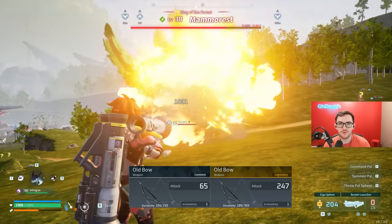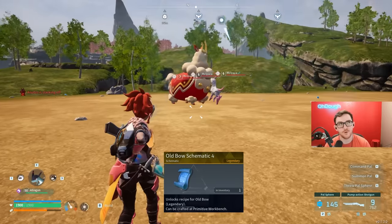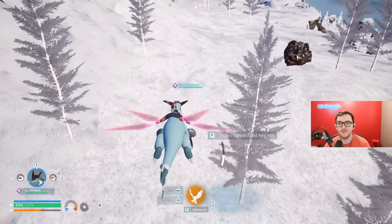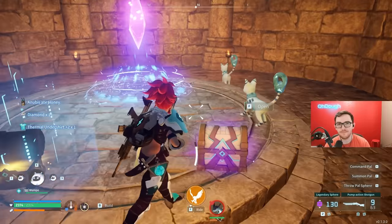If you want the best weapons and armor in Palworld, you have to get legendary schematics that drop from the alpha or world bosses, or get extremely lucky with the red chests in the frost area top left, or the dungeons in the same place.